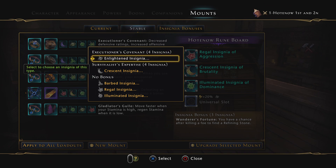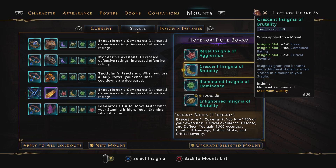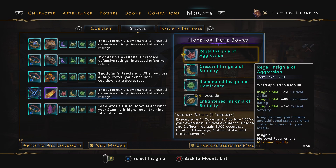And then Executioner's Covenant — this is the big one. This is now a Preferred Slot, and there are only a few mounts with a Preferred Slot for Executioner's. One of them is, like, the giant hamster. I believe all the ones that have Executioner's with the Preferred Slot are Zen Market exclusive, and this one was available just for playing the game. So that's a nice upgrade.